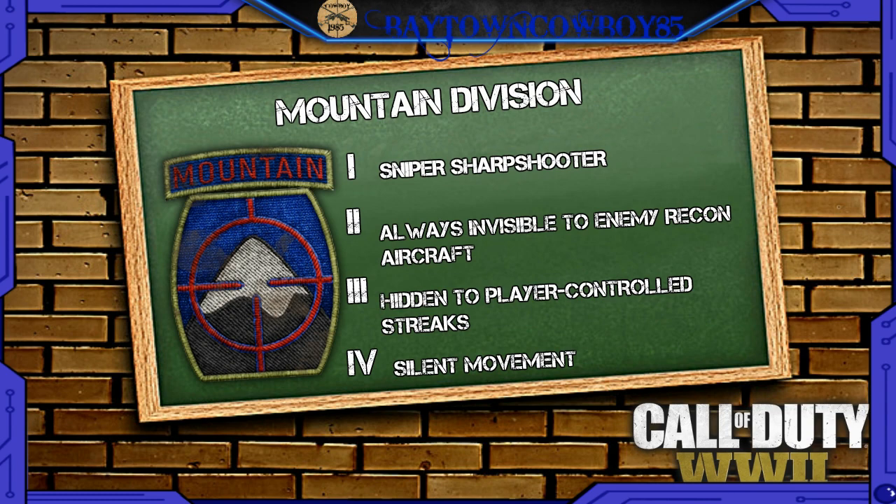The Mountain Division is probably one of my most favorite divisions. The first thing you'll notice is Sniper Shooter, which allows you to hold your breath for those long-range shots — this is the only division that lets you do that. You're also always invisible to enemy recon aircraft, hidden to player-controlled streaks, and have silent movement. If you want to stay off the mini-map, be completely silent, and pick off enemies from long distances while holding your breath, this is the division for you. You can prestige it once to get the Kar98 and up to four times total.